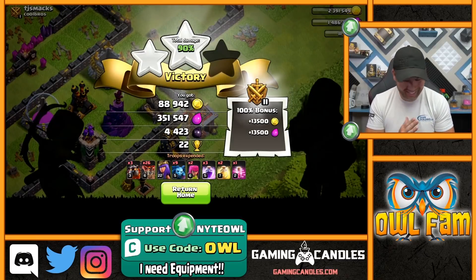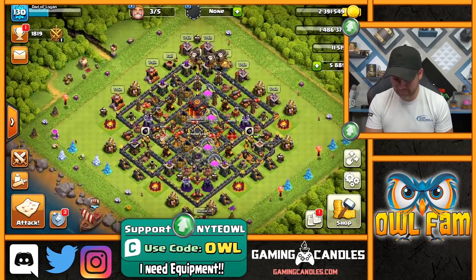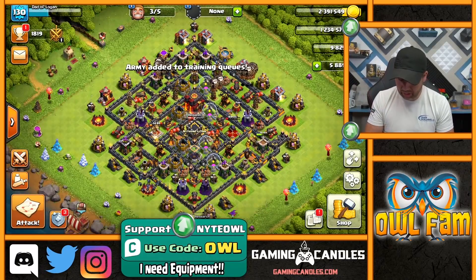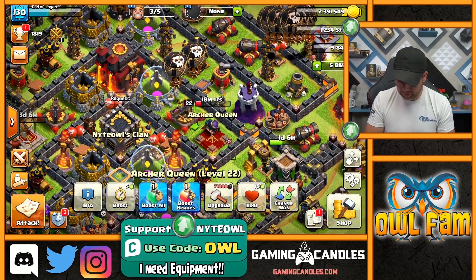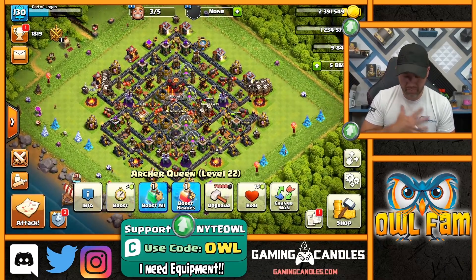We got 4,000 dark elixir - we can call mom! Plus we got the fatty league bonus, looking mighty fat. Let's quick train this up. This is my lava loon army. She's not going to heal up very quickly - and I don't have any other skins so changing skin is a no. Request troops - I wish!